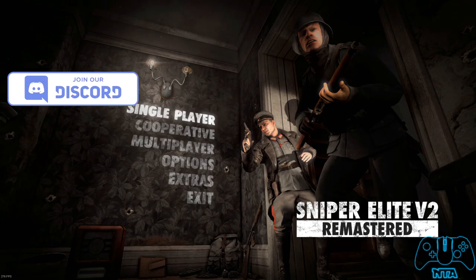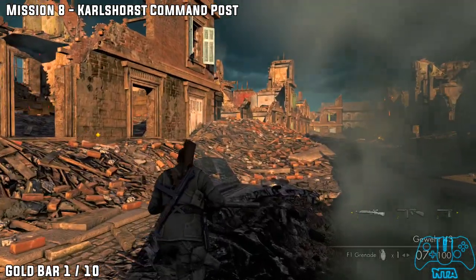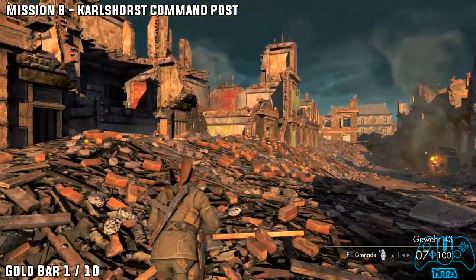We are back again with mission 8. So here we go — once we start the level, just move forward and go to the building to the left.